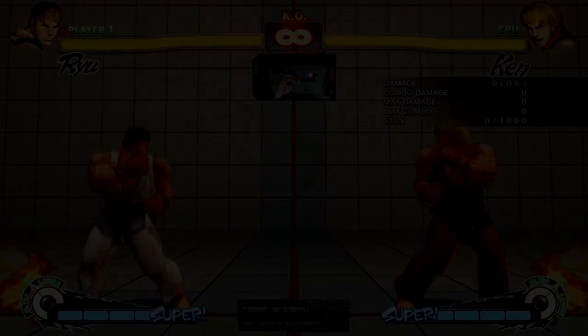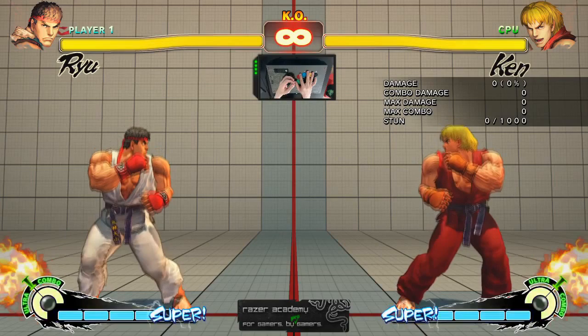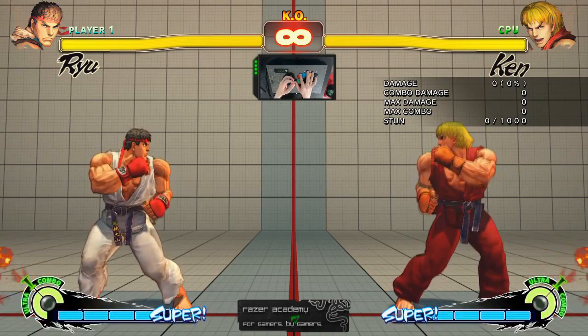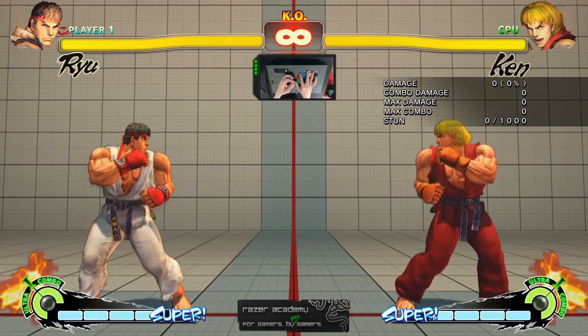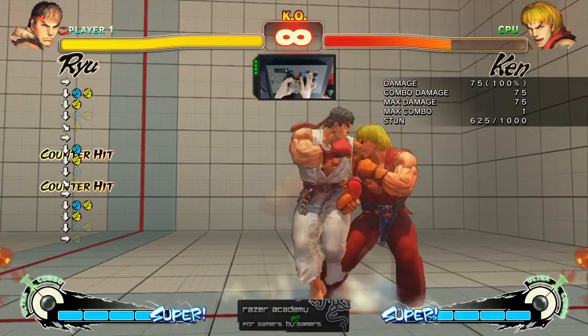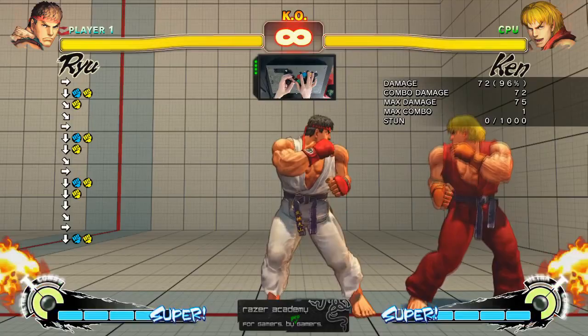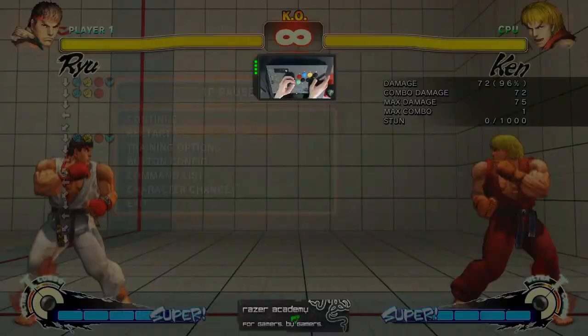As you attack your opponent, you will slowly raise their stun meter and eventually they become stunned. The stun meter is invisible and cannot be seen in a real match. However, since we're in training mode, there's a box on the right that shows damage, combo damage, max damage, max combo, and the stun meter. Now I'm going to attack Ken to show you how it looks when a character gets stunned. As you can see, the more I hit Ken the higher the stun meter gets. Once he's in that stunned position, it basically gives you a chance to get free damage off your opponent. The only way to recover from stun is to press the directional stick and other buttons as fast as you can. With time and improvement, you will be able to feel when the opponent will be stunned.